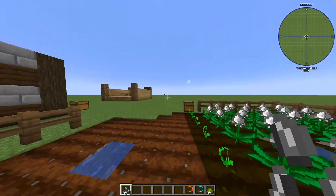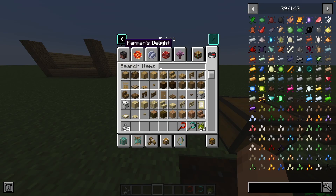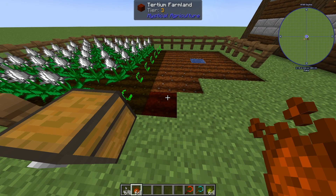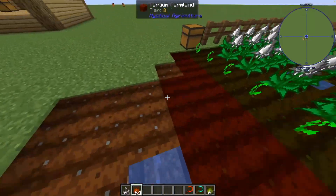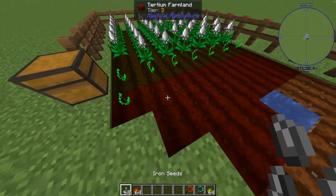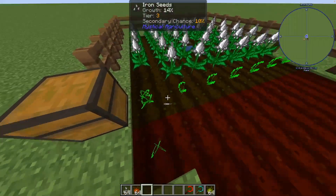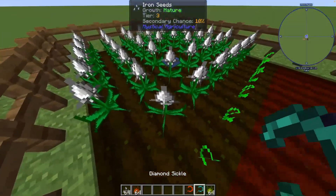Once you do that, you can plant seeds on it. I'll tell you how to make seeds later. You can make more powerful farmland - here we have tier three farmland. It's red and green now. This helps crops grow faster and improves secondary chances, which makes seeds spawn more often.